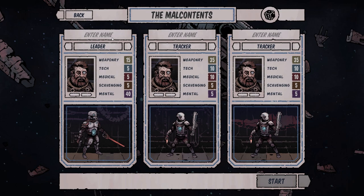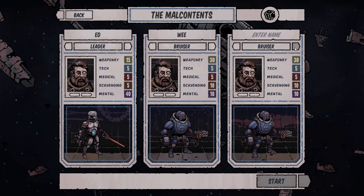For names we're going to use folks from our Patreon key supporters list. Leader is going to be Ed. Then we need a bruiser — somebody that can tank for us — that's going to be We. And then somebody that can give us some utility — we'll try scrapper, and that's going to be Anne.